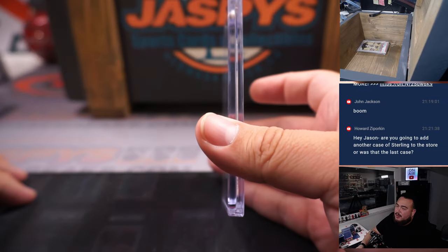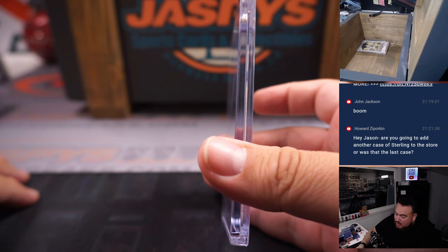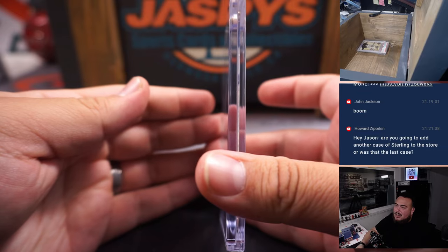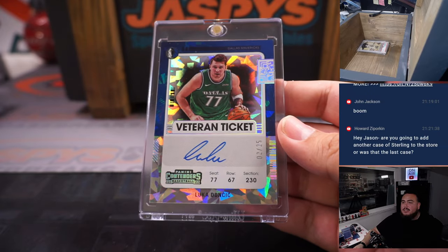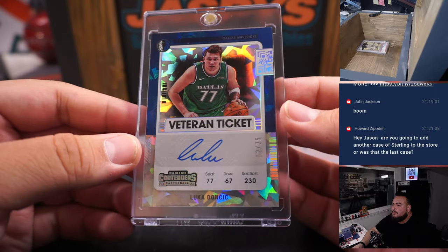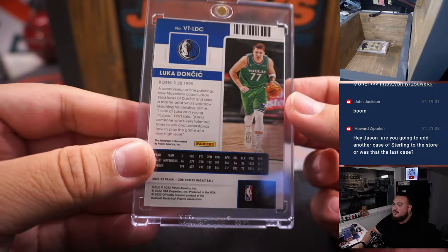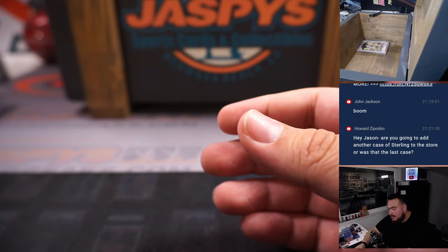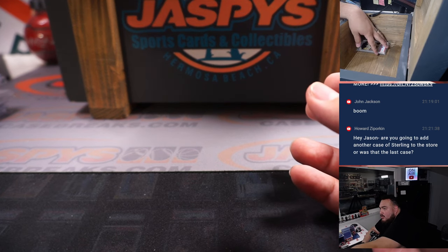Next one — another very nice card. This one's also raw. It's one of my favorite type of variations: Cracked Ice. This one is a Veteran Ticket Cracked Ice numbered to 25, and it's Luka Doncic, on-card Veteran Ticket from Contenders Basketball. That is a beauty — 2 out of 25. That was one of the first ones over a thousand dollars.